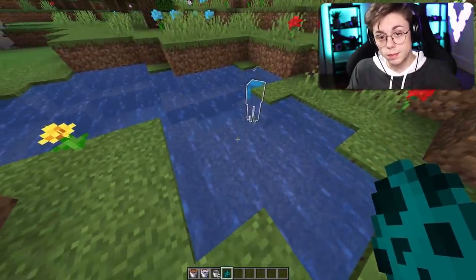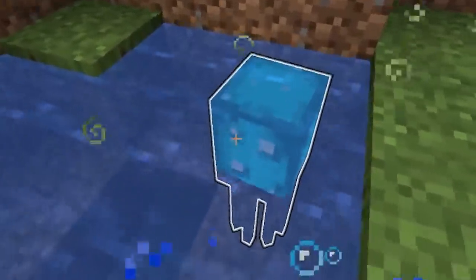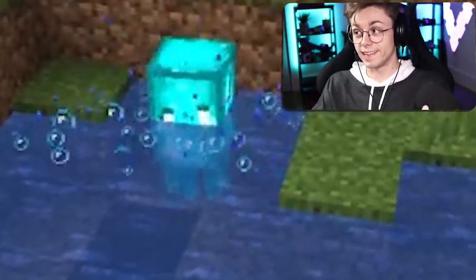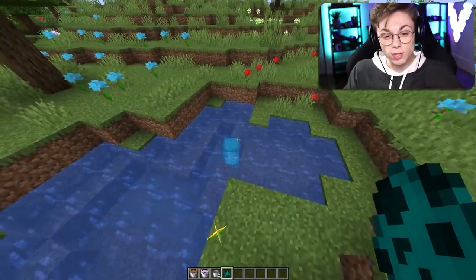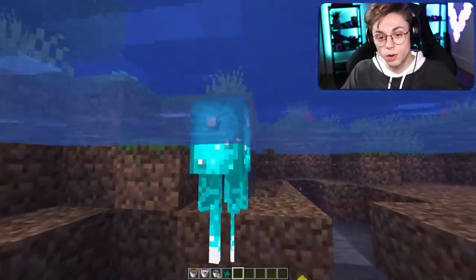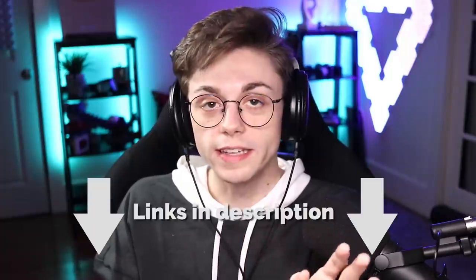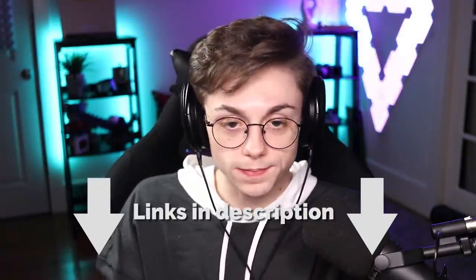At least we have glow squid — this is really the only thing that matters because it's the only thing that's going to be in the game. There's no illuminated light in Minecraft right now, so I guess that's pretty close. It's kind of glowing, I suppose. It's also not animated. Links to these are in the description as always, if you want to see a knockoff version of 1.17.